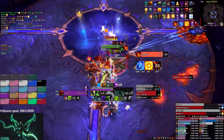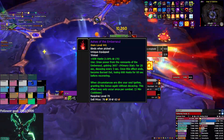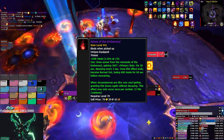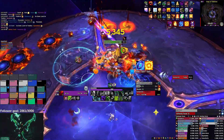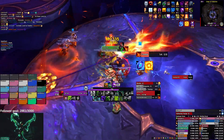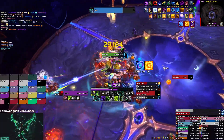Another potential trinket we could run as an on-use is Ashes of the Embersoul — basically the Irideus Fragment from Halls of Infusion. It grants primary stat for 20 seconds, decaying every 3 seconds, then after the buff is gone you lose the amount of haste the trinket has on it baseline. This is a 2-minute cooldown, so right now it would only be viable with First of the Illidari making Meta a 2-minute CD, which we'd never take in this iteration.